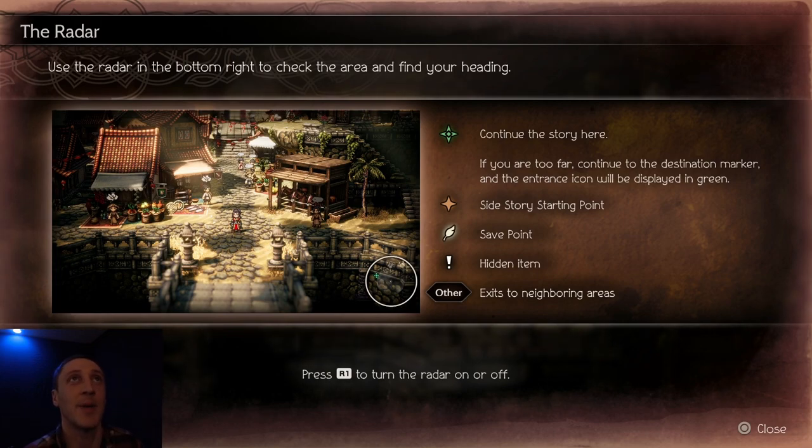This is explaining the radar. Use the radar in the bottom right to check areas and find your heading. The green arrow or green star continues the story. If you are too far, continue to the destination marker and the entrance icon will be displayed in green. The orange star is a side story starting point. The feather is a save point. Question mark is a hidden item. Other exits lead to neighboring areas.